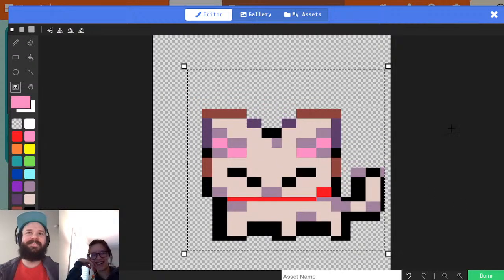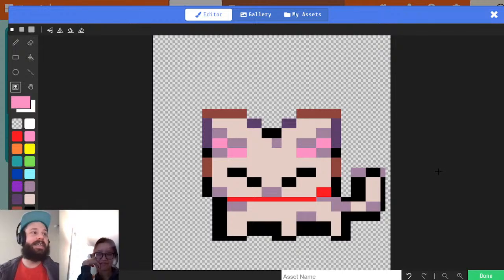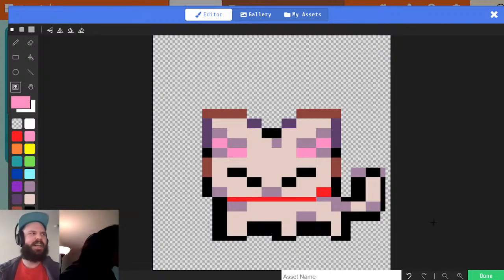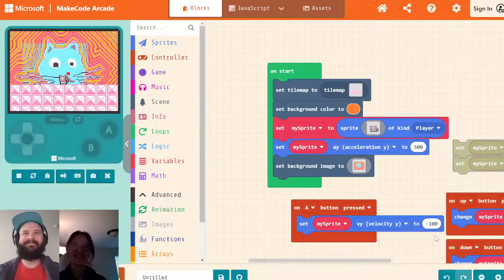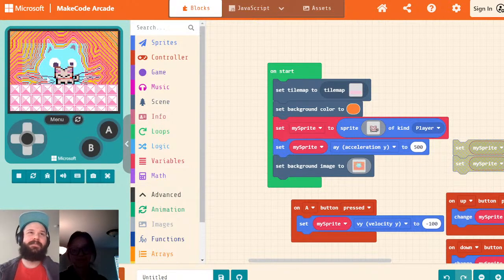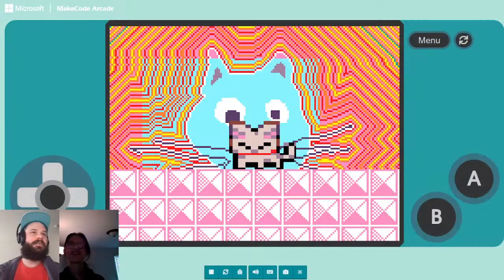If you've ever drawn something and been like, oh man, if only this could be like 5% wider to fill this space — you can just use this now. I think it does a pretty good job of figuring out what it should be. That looks like Ollie now. Yeah, a bit. Ollie's a big cat — he's not a fat cat, he's just a big cat. All muscle. I feel like Otto is all muscle too.